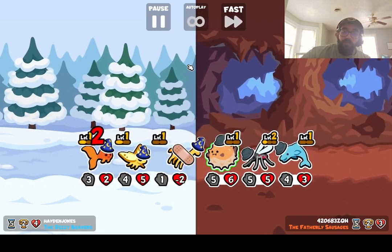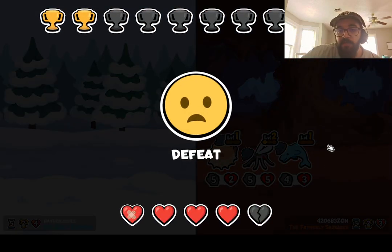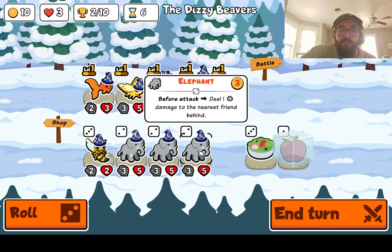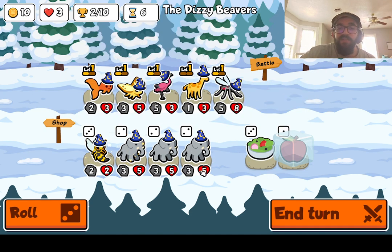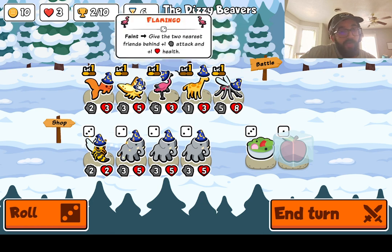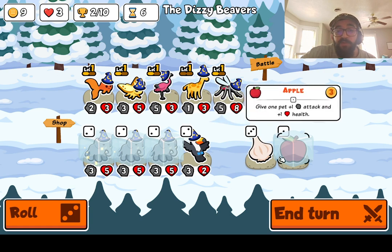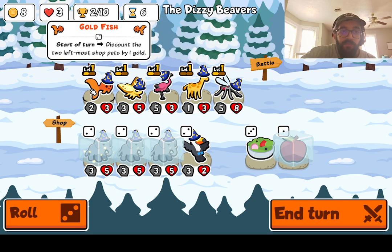A lot going on — can't say I kept up with whatever just happened. He's got a difficult team to beat at this stage of the game. For eight gold we could get a level on an elephant, but the problem is an elephant does exactly nothing for us except a sneak peek at the next round. How much is that worth to me? Let's roll one more. We'll get rid of the flamingo and do it one more time.